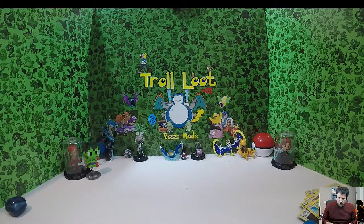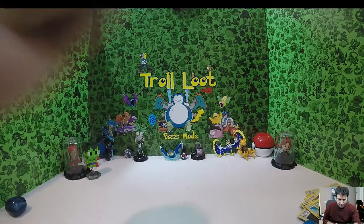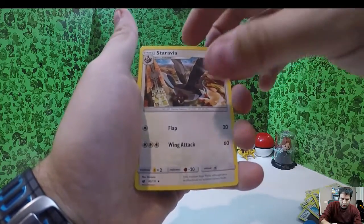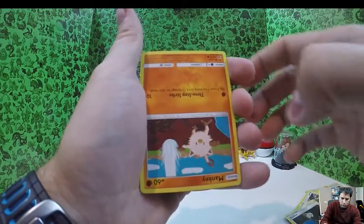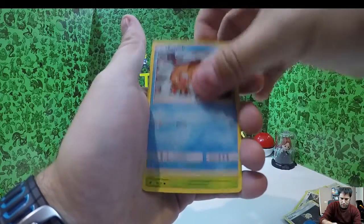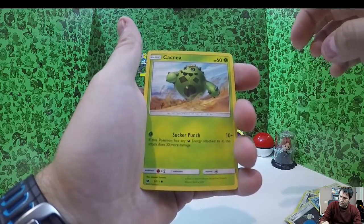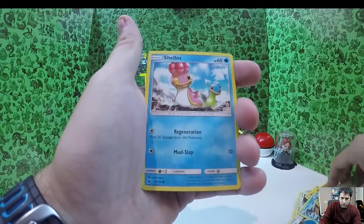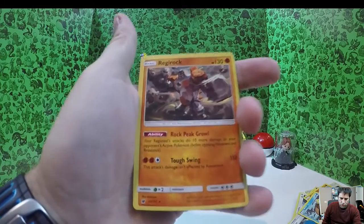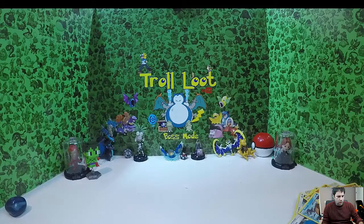I hope everybody's having a wonderful day — there's a lot of craziness going on in the world. Pack 4: Fighting energy, Graveler, Staravia, Gladion, Mankey, Swablu, Coknea, Bunnelby, Shellos — reverse holo upside down — and Regirock as the rare. Non-holo, non-holo. Wish we had some holo — holla at me holo!